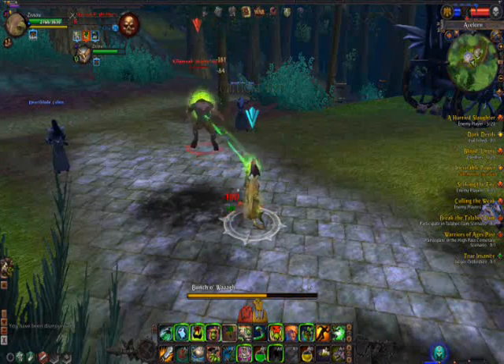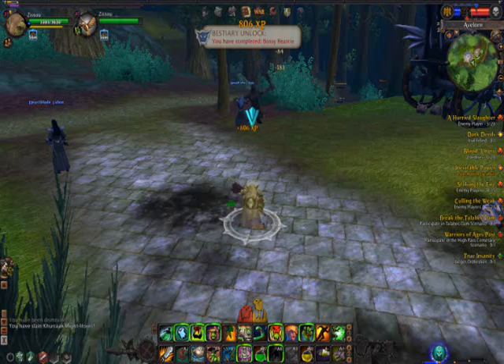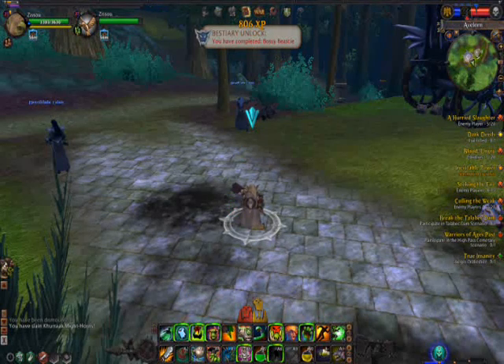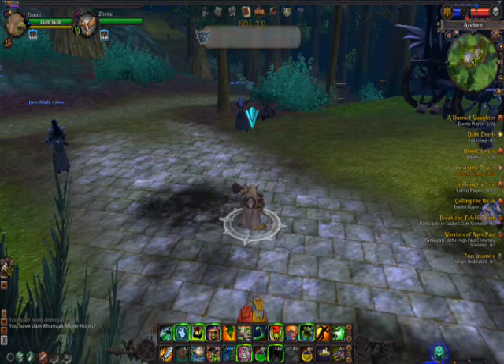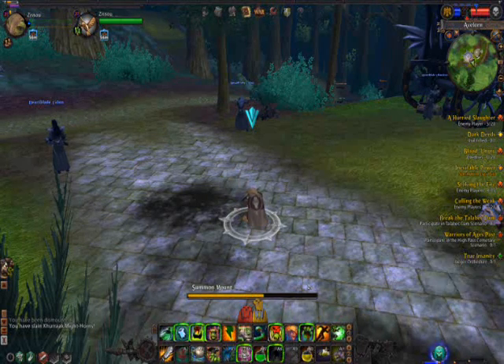Take him down and you'll see that you get the bestiary unlock, Bossy Beastie. Once you do this, you can also go to the Inevitable City and turn in for the Pelt of the Dark Young cloak.